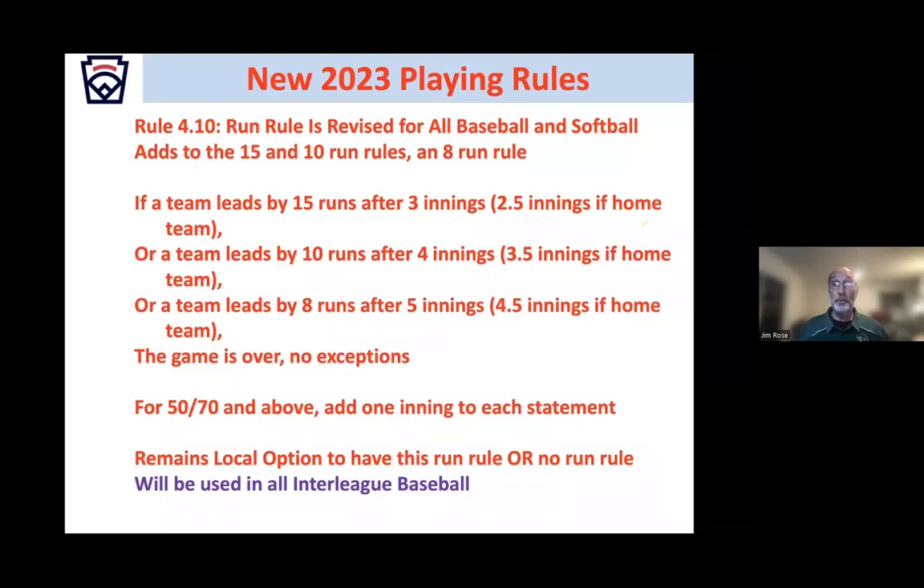Little League has revised the run rule. In all divisions of baseball and softball, an eight-run rule has been added. For minors and majors: a team leading by 15 after three innings, 10 after four innings, or eight after five innings ends the game — no exceptions. For 50/70 and above, and softball juniors and above, add one inning to each. This is a league option — you can have no run rule or this run rule, but you cannot pick and choose. All interleague baseball and softball will use this new run rule.